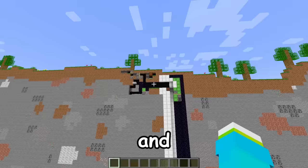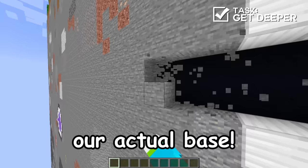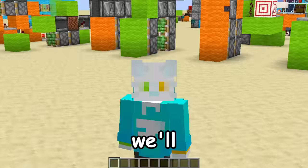Now that we have an entrance and an elevator all the way down, we can start our actual base. So the first big thing we're gonna add is a fully functional super smelter. I actually don't even know if this is possible to do in 2D, but we'll figure it out.